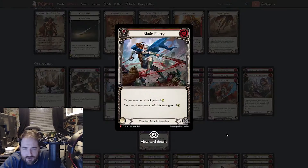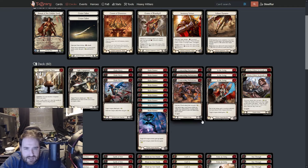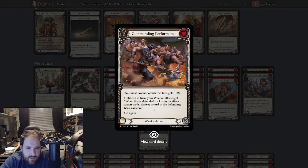Blade Flurry is fantastic — plus four, zero for four, amazing. Blade Runner gets you go-again and boosts your next weapon attack, which sounds amazing. Commanding Performance is in there. Arsenal Destruction is brilliant — remember this buffs the first warrior attack, but if any sword hit or anything else hits, you're still getting the bonus.